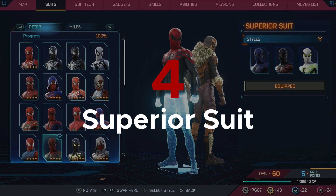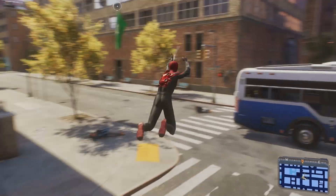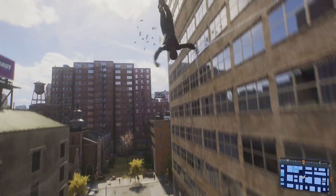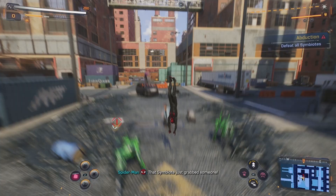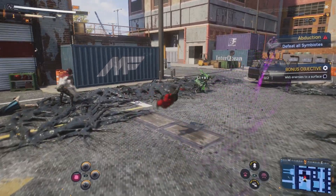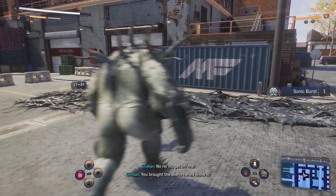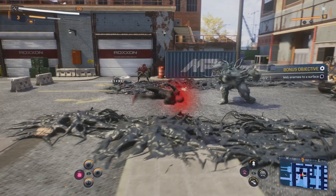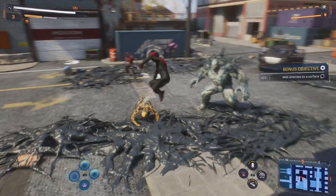At number 4, I have the Superior suit. Want a bit of a darker twist to the classic Spider-Man suit? That's what the Superior suit offers. Taken from the Superior Spider-Man comics when Dr. Octopus takes over Peter's body, this suit reflects the darker path that Otto's Spider-Man goes down, and is just a pretty cool-looking suit. You can unlock this at level 15, so it's also a pretty easy suit to unlock fairly early in the game, making it a fun early option.